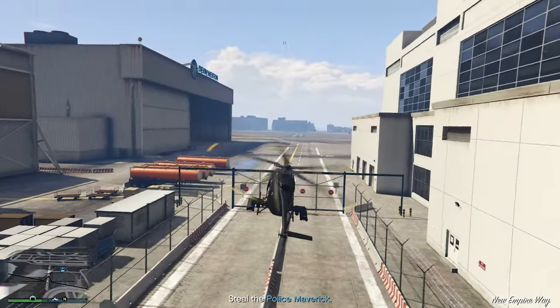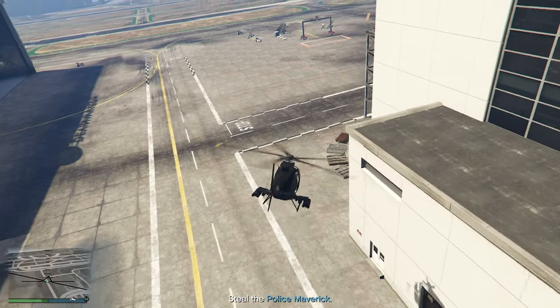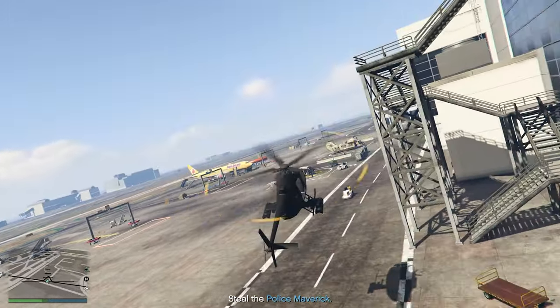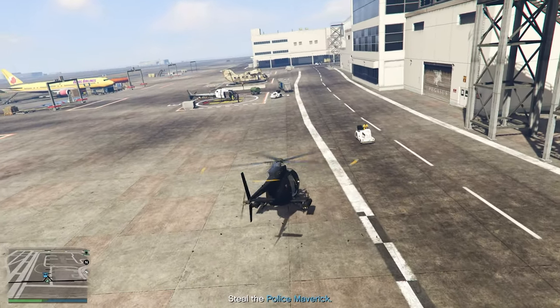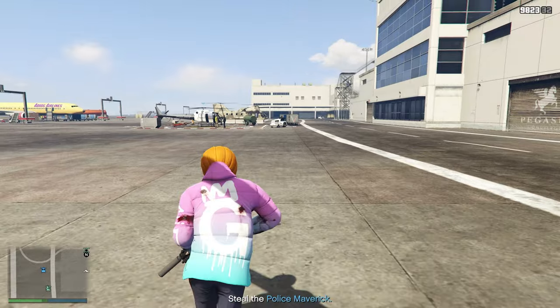Once you get to the airport, you can see that marker right there. We're actually stealing a police helicopter, and this is a lot more simple than it probably should be. There's going to be two cops standing right here, so take out the first one and then there should be another one.